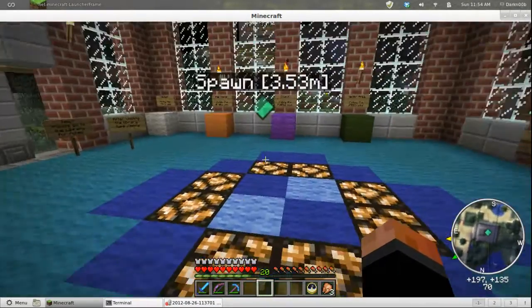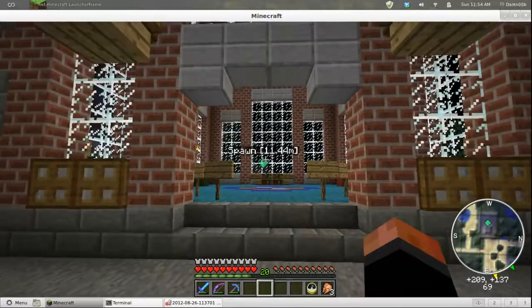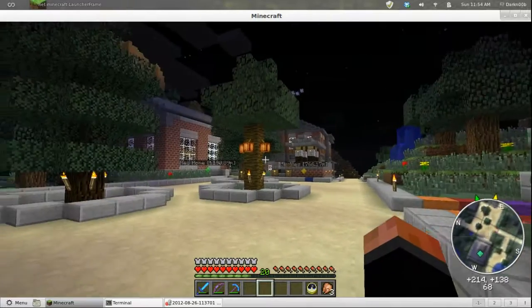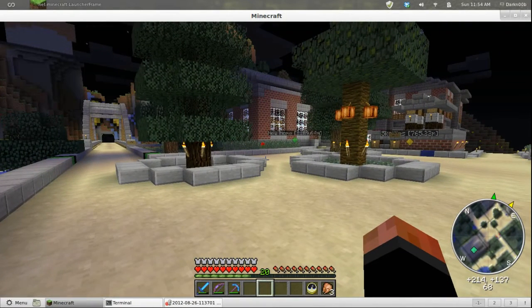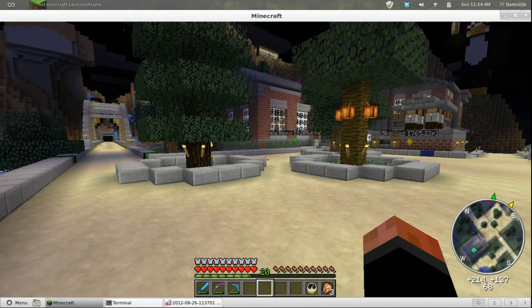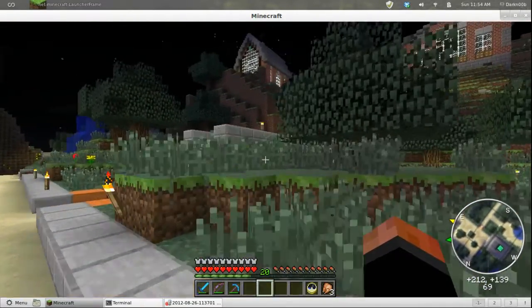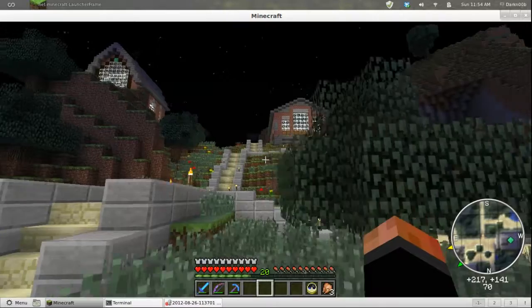This obviously marks spawn. If you walk out of the spawn building — this is our new spawn, made to look more like a small town than the giant huge spawn we've had a number of times in the past. This is our spawn; it's meant to be a small place, kind of welcoming to guests and new people here.